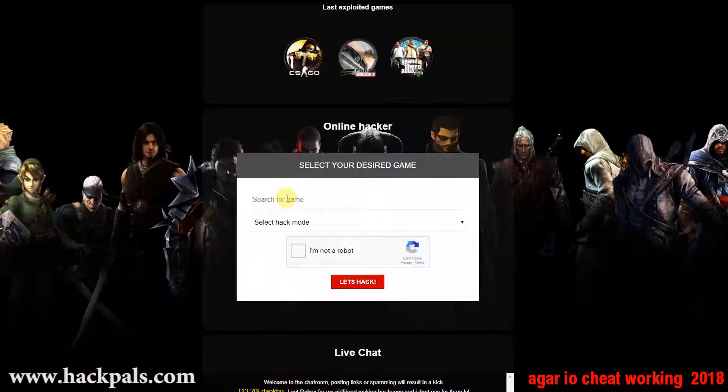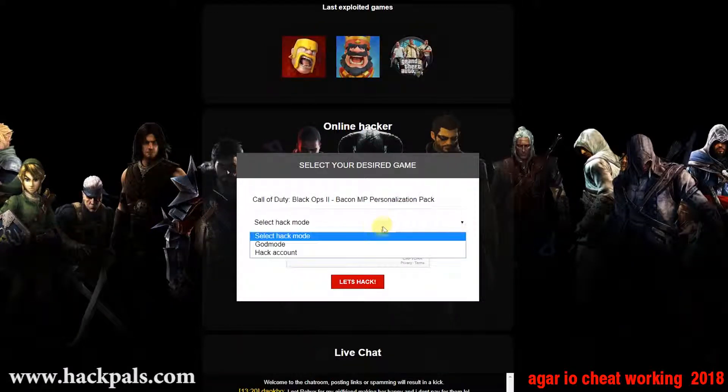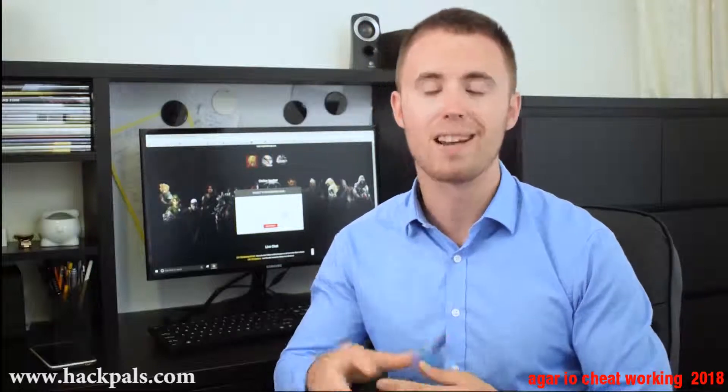When you go to the site, just search for the game that you wanna hack, then just make a simple human verification proof that you are not a robot by either downloading a free app to your phone or doing a quick survey on your PC. After that, simply click on Let's Hack button and experience the new way of hacking. www.hackpals.com is the number one source of game hacks on the internet, guys.